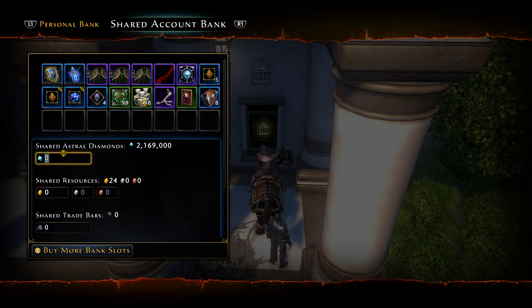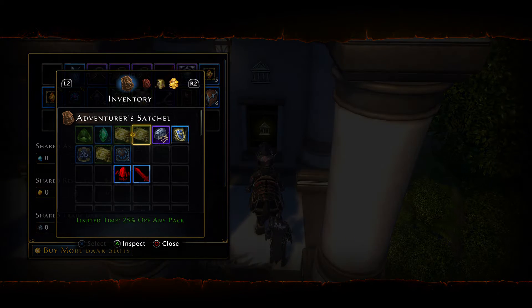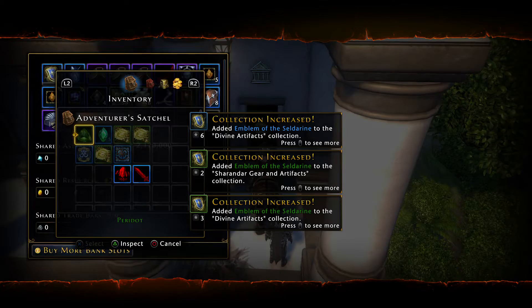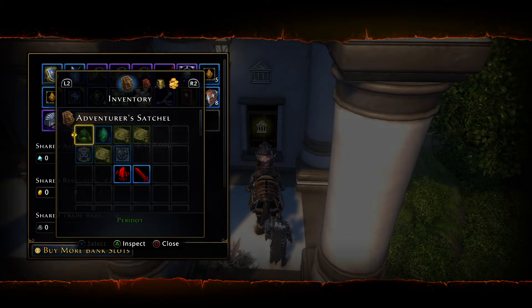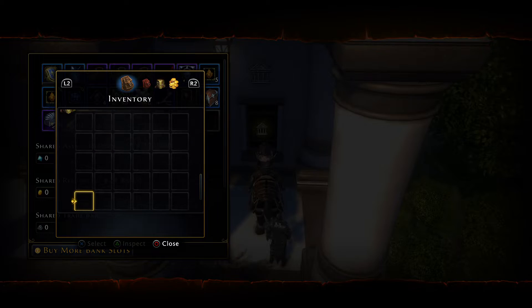Probably should have calculated a little bit better. Deposit 1,000 — oh, didn't mean to withdraw that. Deposit that, deposit that. Did I miss anything that I need to sell? Does not seem it.